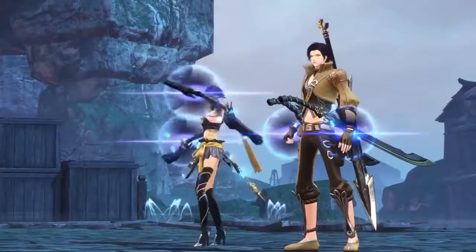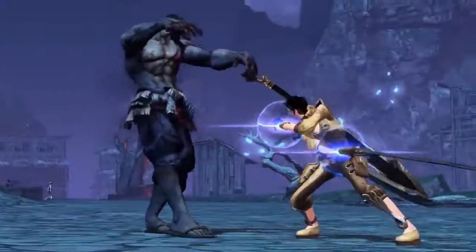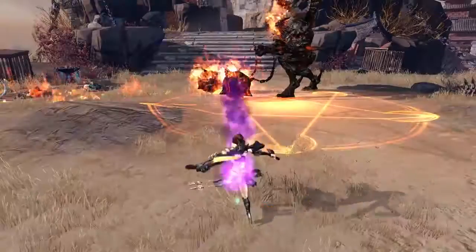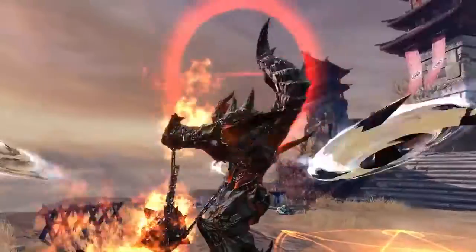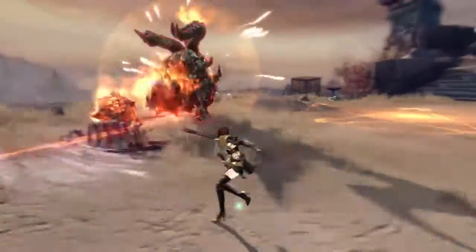Besides dealing a lot of damage, the Gunslinger also buffs their allies. They can direct focus fire, raising their critical chance. Deathmark increases their damage against a single target.